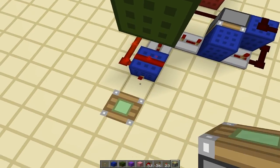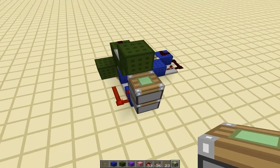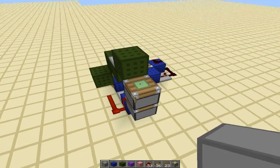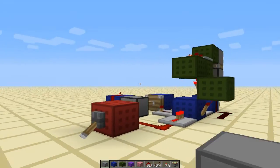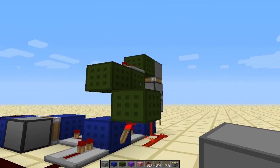Let's go ahead and put a sticky piston on top of this torch. And another sticky piston on top of that. And then the block we will be moving — let's go ahead and use some stone. And that is it. We can see it in action: block is up, block is down.